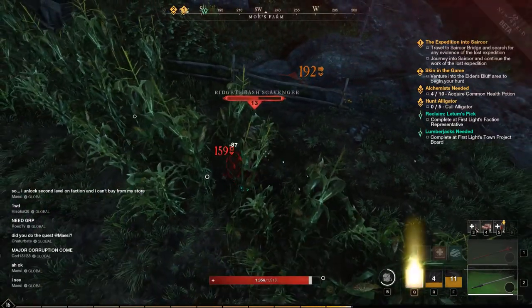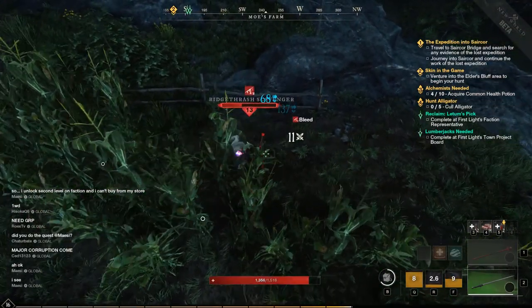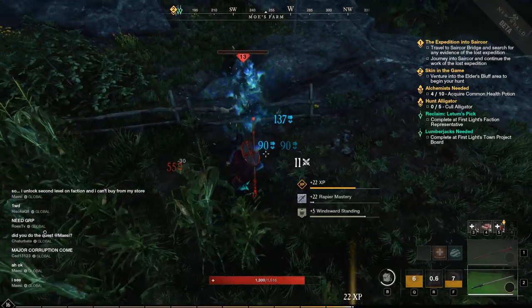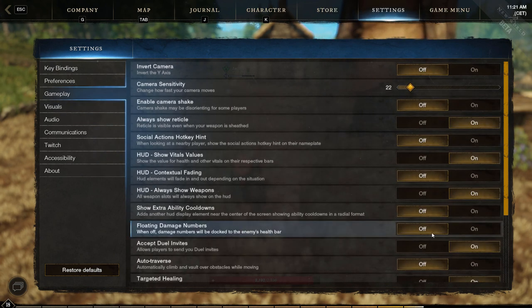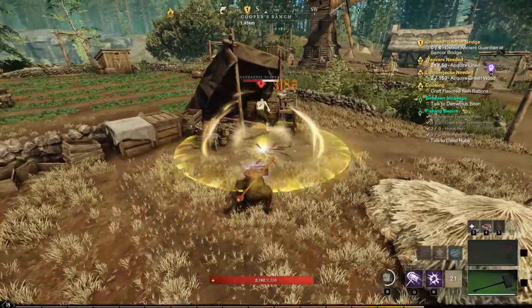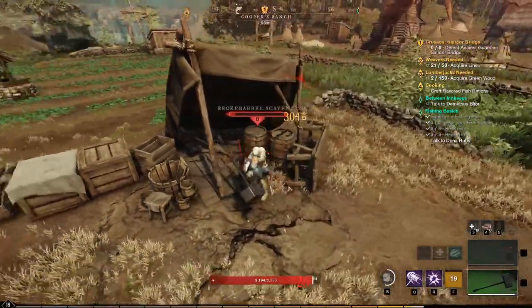Tip number seven: floating damage numbers. This option is turned on by default and there's really nothing wrong with it. If you turn it off you will still see the damage numbers, but instead of floating around they will stick to the enemy's health bar. For me personally that looks much better — it gives a more clean look.